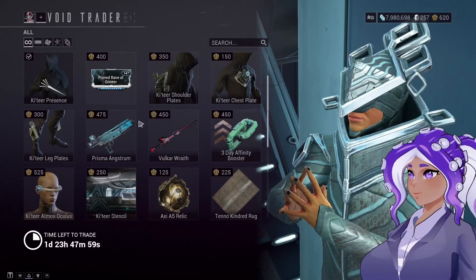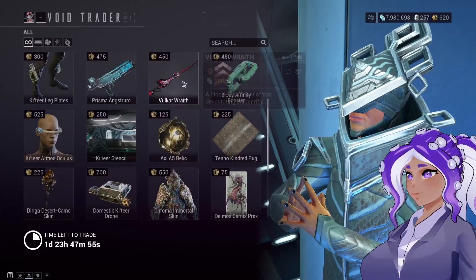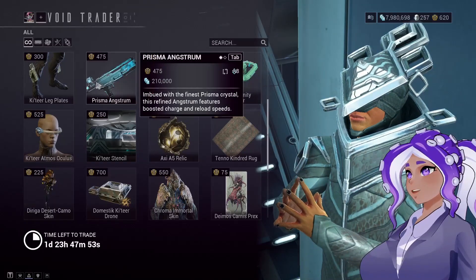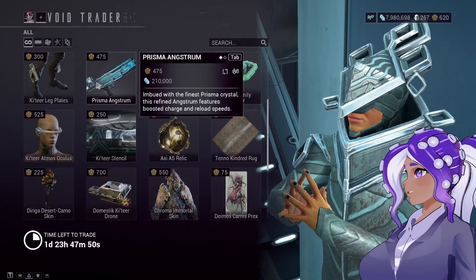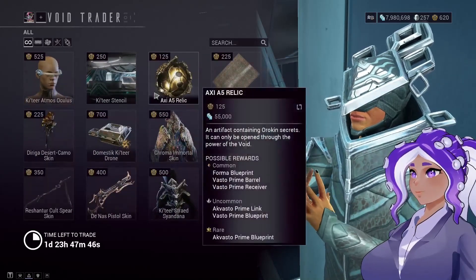Pick up the weapons if you don't have them because they're weapons you probably don't have, especially the Prisma ones. I'm not quite sure if the Prisma ones can only come from him — I've only seen them come from him. But if you don't have them, get them because they're awesome.